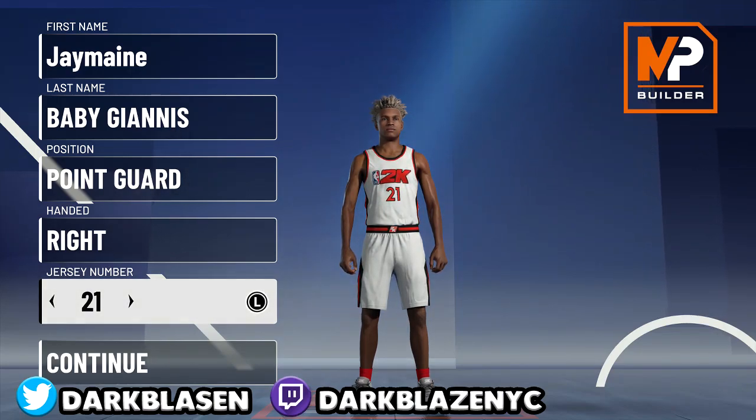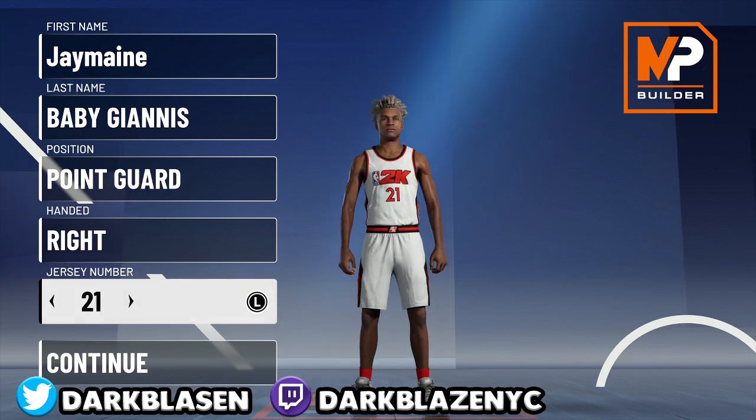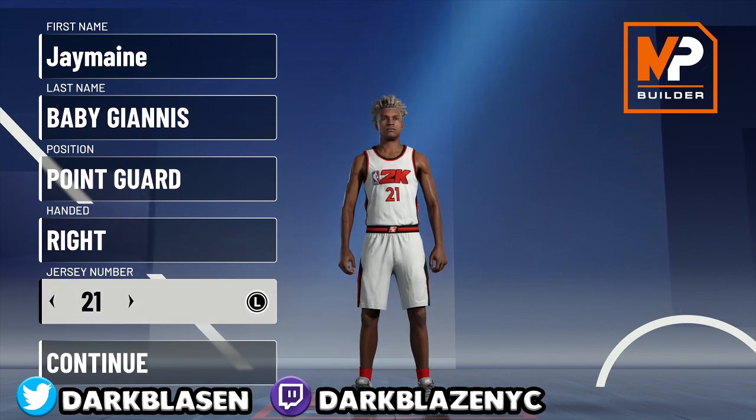I'm going to show you how to make a Demon Guard Point Guard 6'8, alright? And it's going to be a two-way finisher or it could be a slasher, it don't matter. But it's called the slasher with the blue and red chunk. But all red means that two-way finisher. So I'm going to show you guys how to make it, alright?